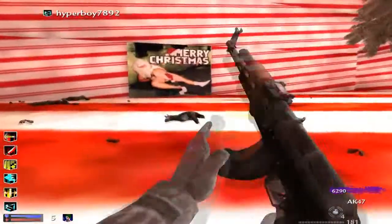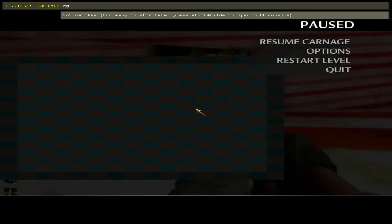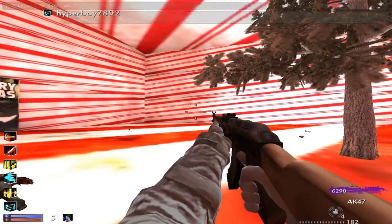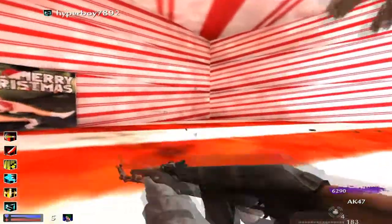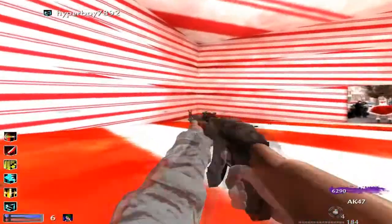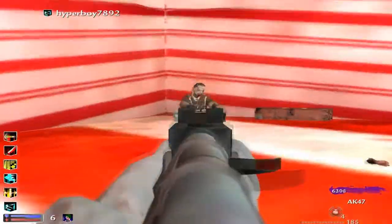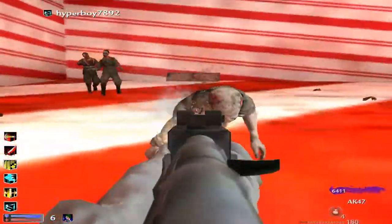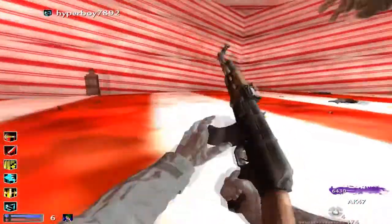I want to show you guys a little trick I've been doing — it's 'cg_fov' and I always change mine to 90. Makes the game look pretty cool I think. Look at that — when you reload it looks kinda weird. But yeah, just changing the field of view. If you guys have ever tried that, it's pretty good.